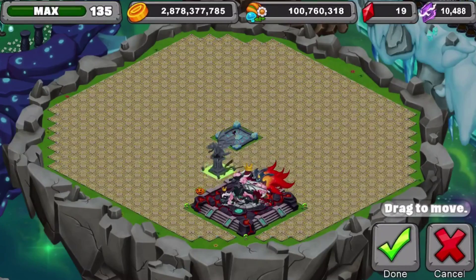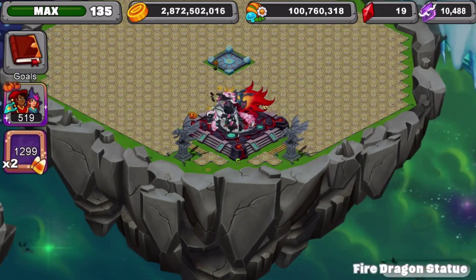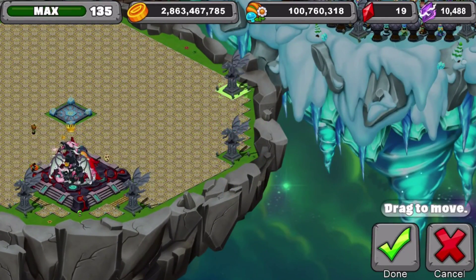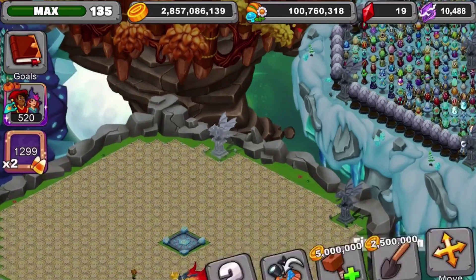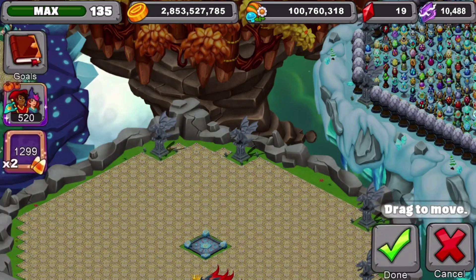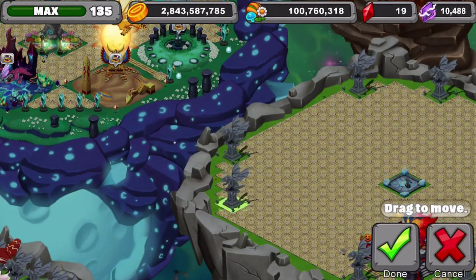We're going to place these decorations here — in the corners, of course, because I like to have everything looking even. This is how I decorate my islands: I do everything trying to make it all even. My past islands were uneven, especially when I was first starting the game and didn't really care how they looked, but now I keep them even.